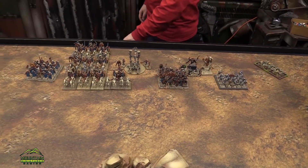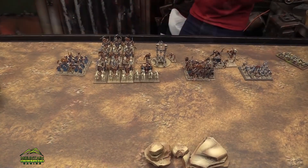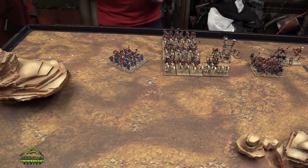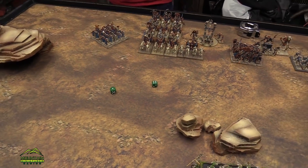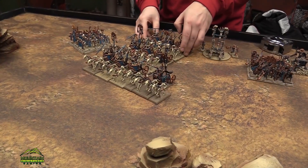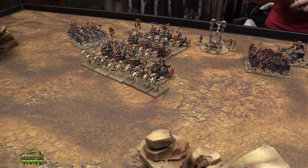On to Tomb Kings Turn 1 — Kenny has no charges to declare. Kenny moves his Chariots: they pivot and move forward. They do a swift reform and pass. The chariots move up — they're fast but only eight inches. The Tomb King himself moves four inches.